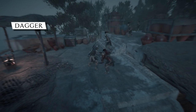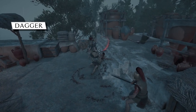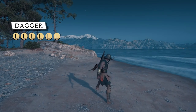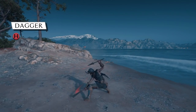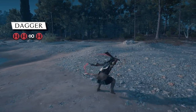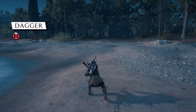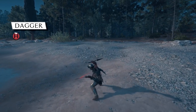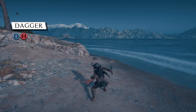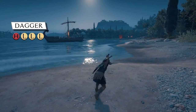Daggers have really bad reach but they're the quickest and have access to some infinite combos. First off the Light Attacks, then we have the two Heavy Attacks which can actually be chained together over and over, so it's pretty much an infinite. Then we have the Charged Attack, the Dodge to Light Attack, and the Dodge to Heavy Attack. This combo is high quick DPS that can be done over and over.